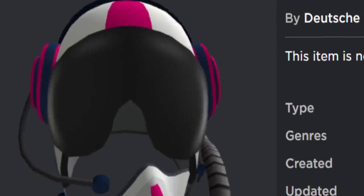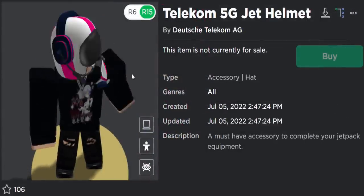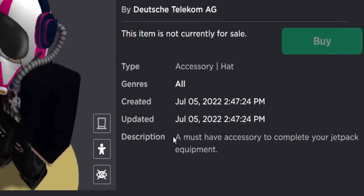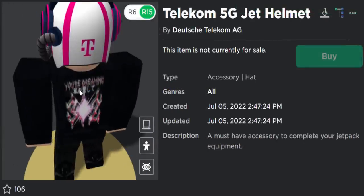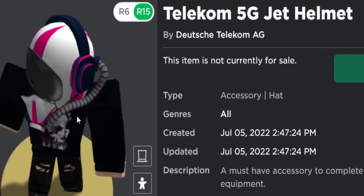This accessory is pretty cool, I do like the look of it — it really looks like a fighter jet pilot. It also works really well with the jetpack, like it says in the item's description: a must-have accessory to complete your jetpack equipment. In today's video I'm going to show you how to get this one. Like I said it's 100% free, it's just a little bit difficult to get.